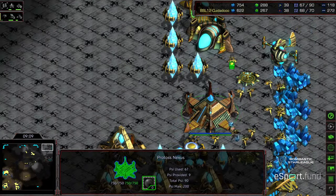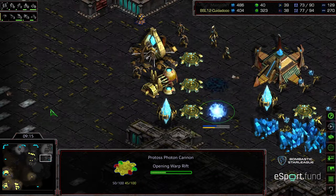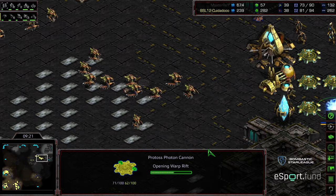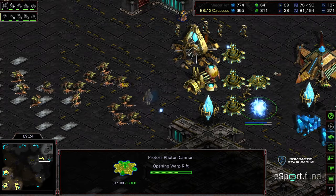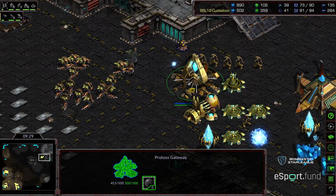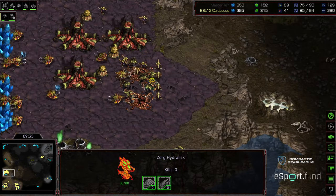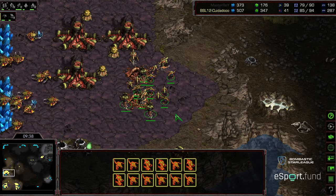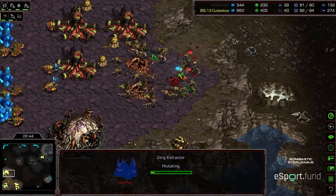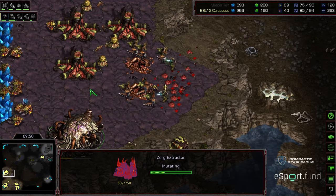Another gateway plopping down for Master Ray — he wants to get it done with his gateway units. Psystorm is upgrading. Two more cannons on the front so he doesn't end up losing his front door. It feels like we're seeing a repeat of games two and three. There are no High Templar and no Psystorm to deal with these Hydralisks. This Forge and gateway most certainly get taken out. Looks like nothing going right for Master Ray thus far in the game.